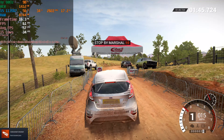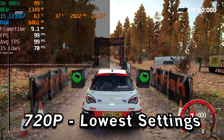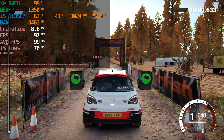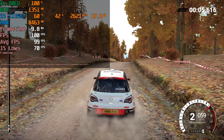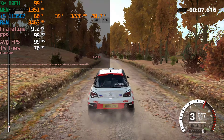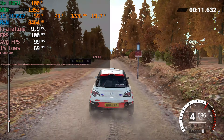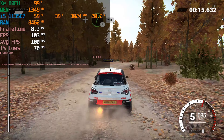At 720p with the ultra low preset, the performance uplift is actually really significant. We're hitting averages that are pretty much getting as close as you can to 100fps — this is just fantastic performance. The uplift in the 1% lows is kind of insane; it gives us enough headroom that we can actually start to mess with the settings a little bit.